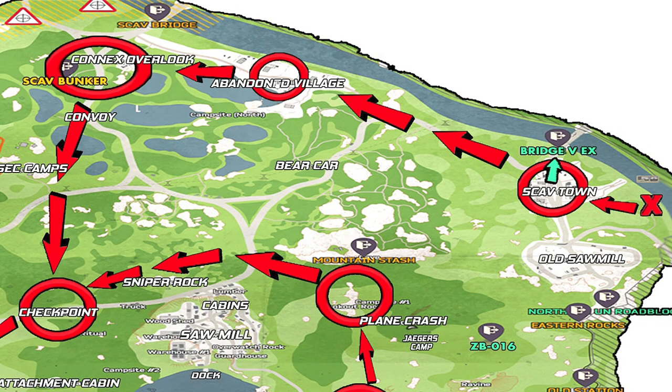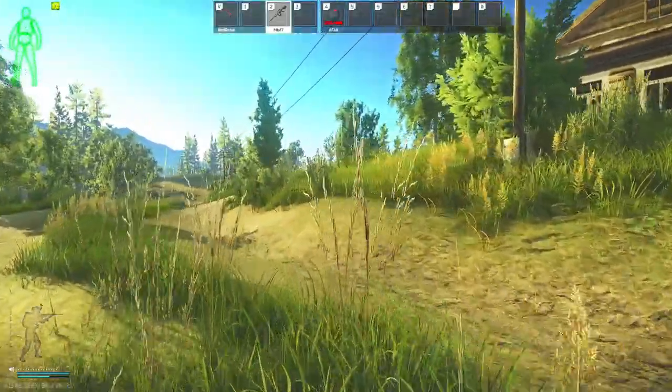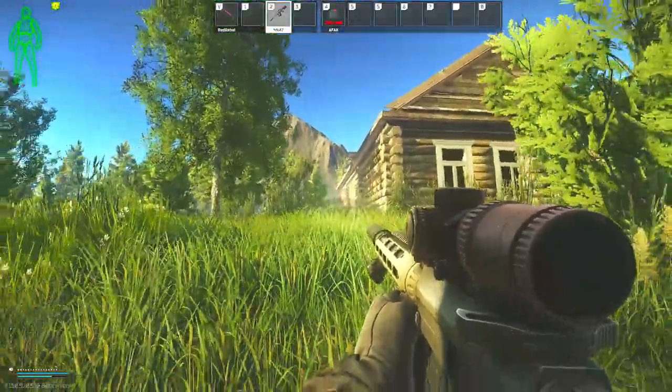If you do want to move on with the path, then we will head towards the Abandoned Village, which does have the Cultist Circle and usually 1-3 scavs running around this area. Typically they are pretty ratty, and they do hide in the tall grass or behind the buildings, and then they will try and shoot you in the back as you pass by, so just be aware of that.